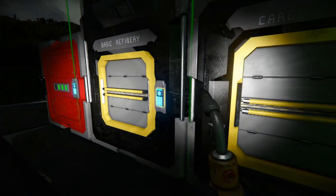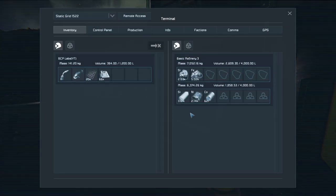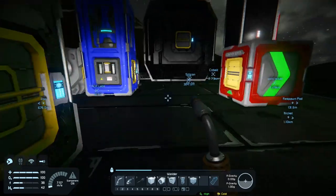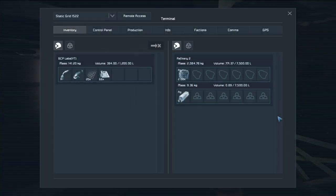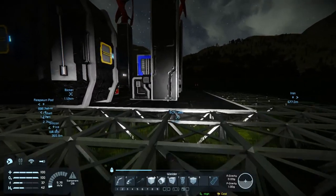That seems to be a little bit faster. Looking at the mass count - yeah, it's about twice as fast. We're getting silver now so I can go and make some new tools.